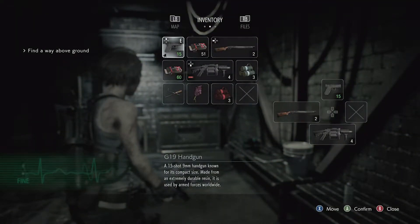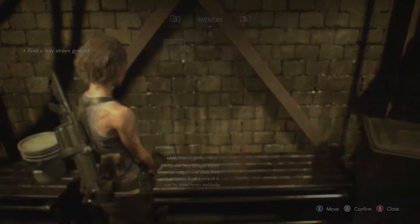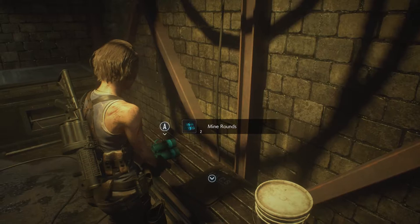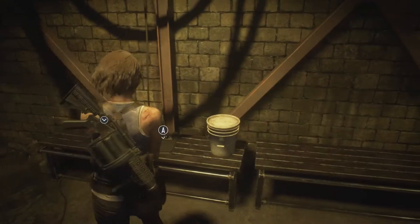Okay, let's see. Those hip pouches that we collected with Carlos do not count for Jill. That's just great. We have mine rounds but we don't have any room for those. Can we combine anything? No we cannot. That means we gotta get rid of this red one first.